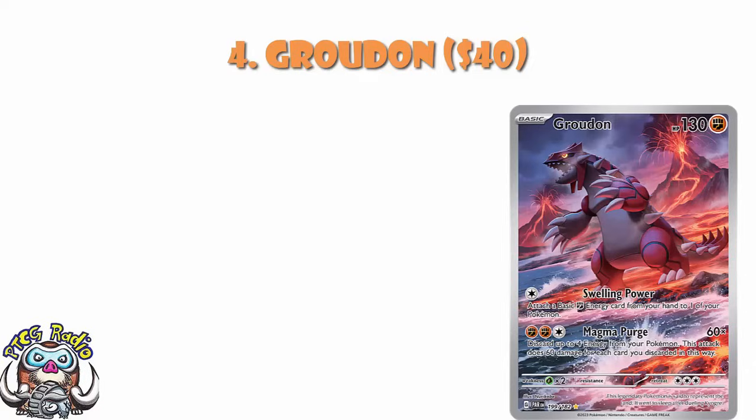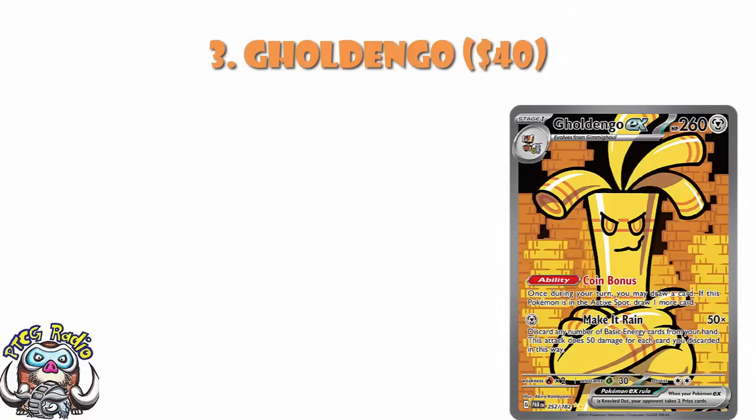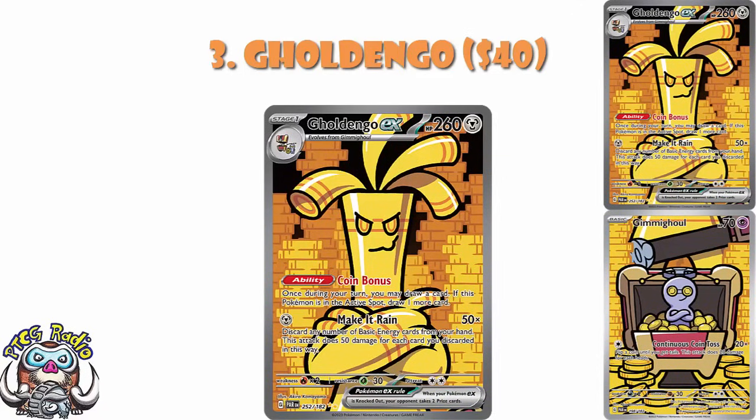In at number 3, we've got the Special Illustration Rare of Gholdengo, and this one I get. Do bear in mind it also makes a pair with the Gimmighoul Illustration Rare — if you're going to pump one up, pump that one up. What we've got with the Gholdengo is the Ability Coin Bonus: once during a turn you may draw a card, but if it's your Active, draw another. And the attack Make It Rain — discard any number of basic energy from your hand and deal 50 for each one discarded. This is a card you can get excited about. Great ability, great attack, love that it makes a pair with Gimmighoul, really cool artwork by Kamiyama.